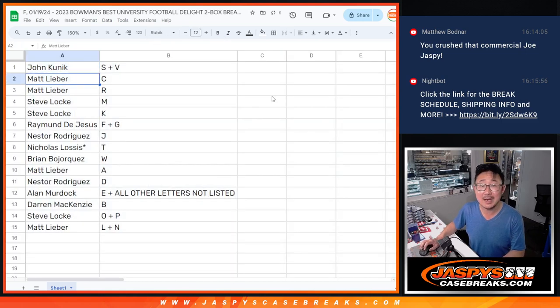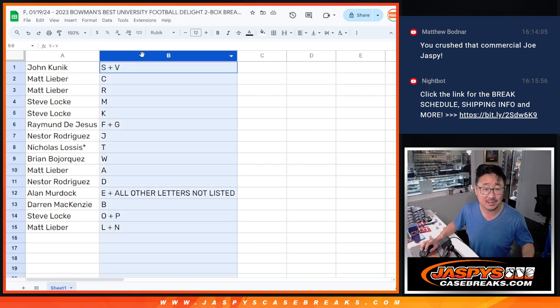Alright, so John: S plus V. Matt: C and R. Steve: M and K. Raymond: F and G. Field goal. Nestor with J. Nicholas, last spot Mojo with T. Brian with W. Matt with A. Nestor with D. Alan with E and all other letters. Darren with B. Steve with O and P. Matt with L plus N.